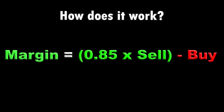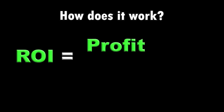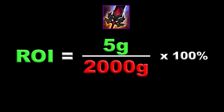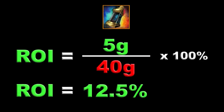This flat margin number is useful for determining how much gold you'll make per item, but it doesn't tell you whether the item is a good choice to flip. For example, 5 gold profit sounds good until you learn the item is a legendary weapon requiring 2,000 gold on the line. We have to relate margin back to cost using return on investment, or ROI. Take the profit per item, divide by the cost per item, and convert to a percent. For our legendary weapon, that's an ROI of 0.25%, which is pretty bad. But a 5 gold margin on an item costing 40 gold gives an ROI of 12.5%, which is much better.